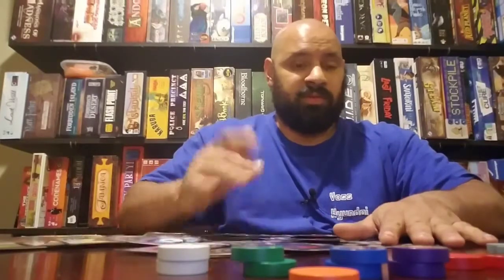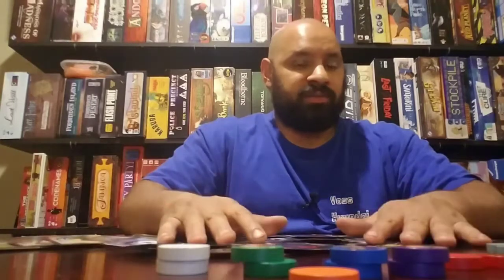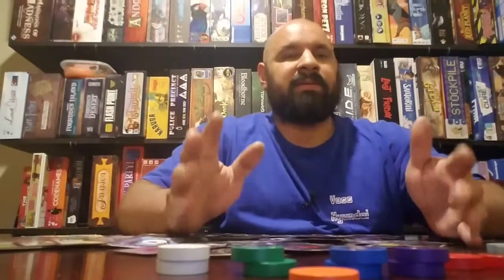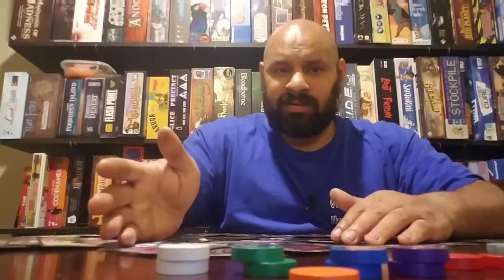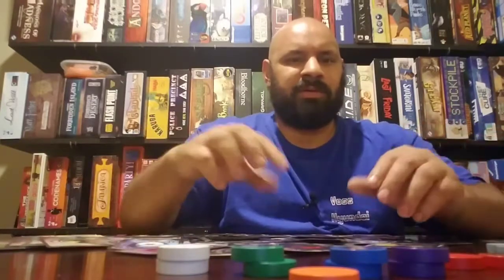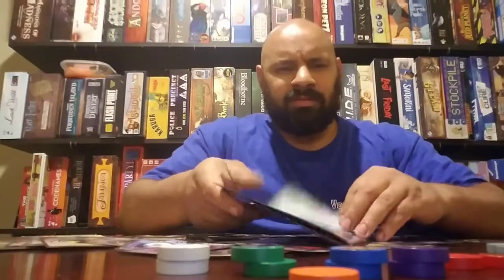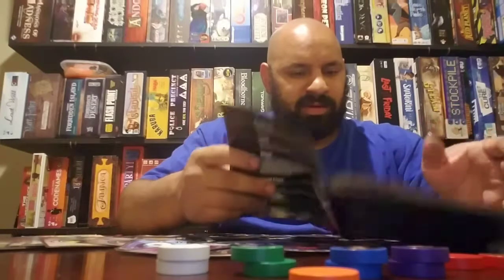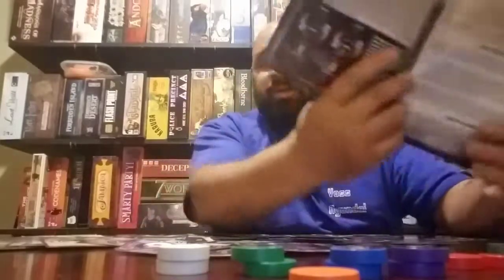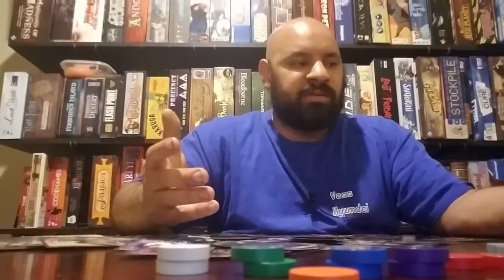The rulebook says when you go to the same spot as another player you either attack or trade, but it never explains how to attack another player. Does it work like attacking a parasite? Do you roll a die? It tells you all about trading but nothing about player-versus-player attacking. I'm looking at it right now and I can't find it.